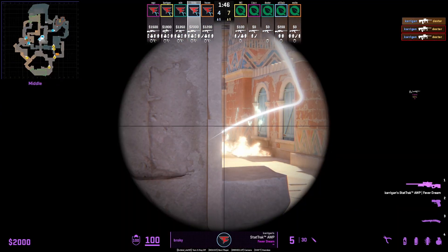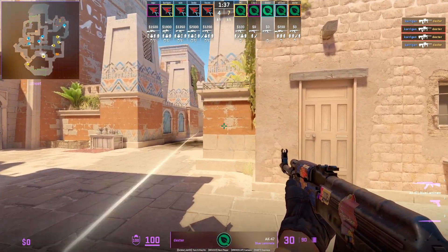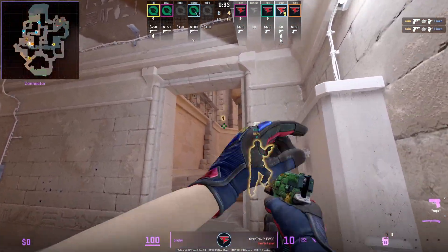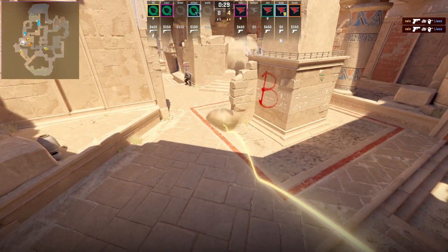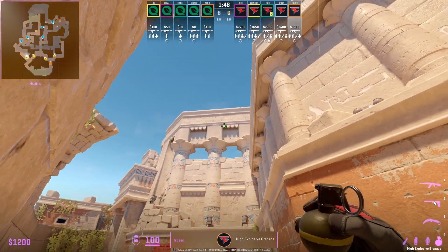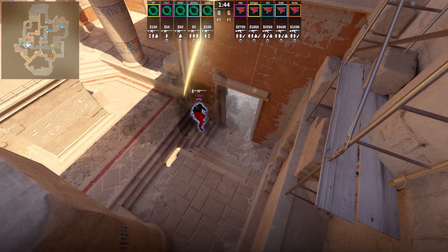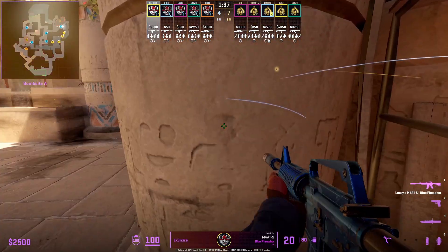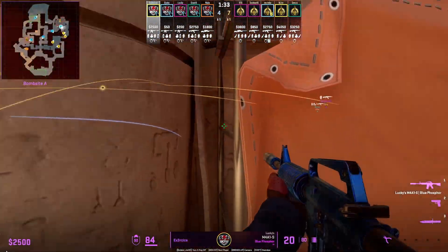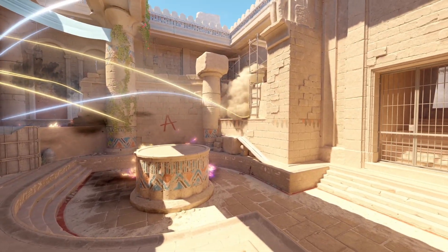A duo setup from Phase towards mid: Kerrigan pushes A bridge, holds an off angle to spot Ts first, while Broki holds the right side — Dexter's not expecting anybody there. Everyone knows you can smoke temple from cave, but you can also smoke left B site by throwing the smoke off this wall, as Broki demonstrates. Frozen nades top cave at round start in the easiest lineup shown, dealing 50 HP to a jiggle-peaking player. For a defensive flash from A main, use this one from Exercise — thrown off the pillar, bouncing behind to land towards heaven without blinding yourself as you peek.